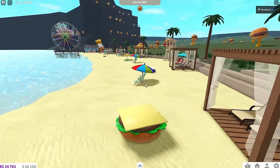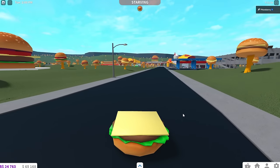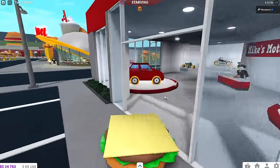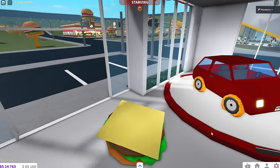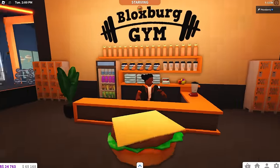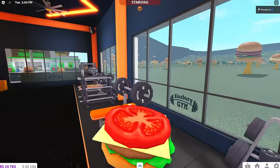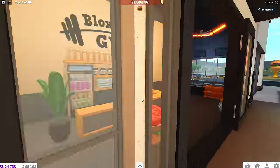Okay so now we are gonna make our way over to the gym because apparently that is where the tomatoes are. Wait can I pick these up? Oh I thought maybe I could eat the onion rings - it's just trying to make me buy a car for 18,000. No I don't want to buy a car, I'm happy with my skateboard. Okay here we are at Bloxburg gym. Let's go in here. Yes I see tomatoes - let me go ahead and take those. Oh beautiful, I'm looking so pretty and my outfit is already coming together. Thanks gym.